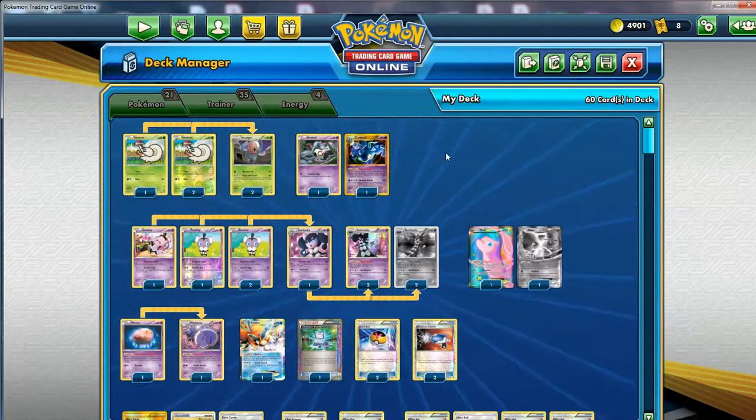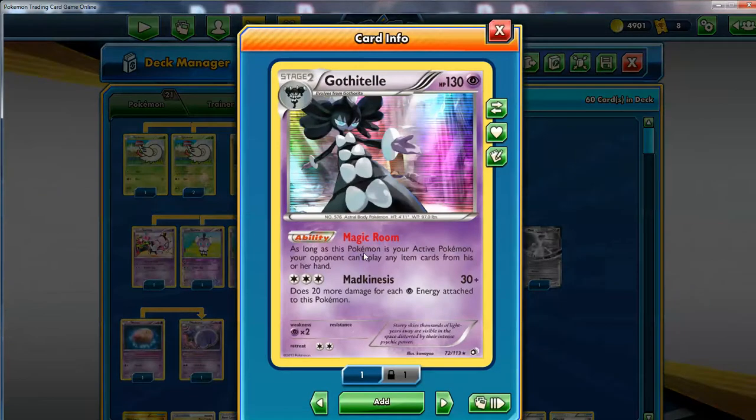When it comes to the Gothitelle line, he's maxing it out with four of them. It's important because you want this Pokemon active all of the time once you're using Deck and Cover. Even if you're not using Deck and Cover, at least if you have Gothitelle in the active position - it's going to be a 130 HP Pokemon, just going to give one prize, and you get that Magic Room. Your opponent can't play item cards. You're going to need time to get ready with this kind of a deck - you need to bring out a lot of different Pokemon.